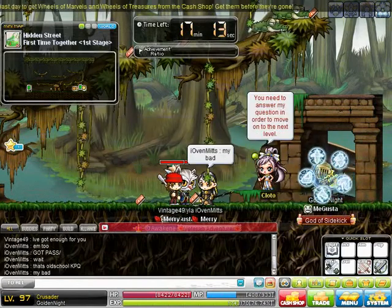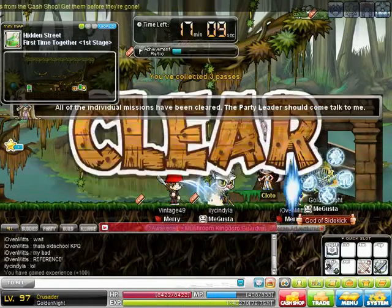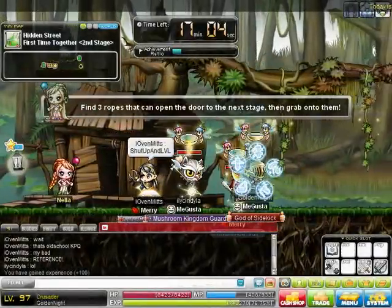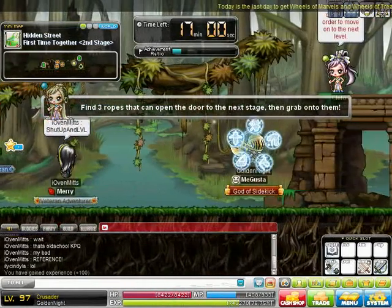As soon as that last person turns it in, it automatically clears. Then you talk to Clodo and the door will appear. Some of these stages you have to talk to Clodo or else the door doesn't appear.